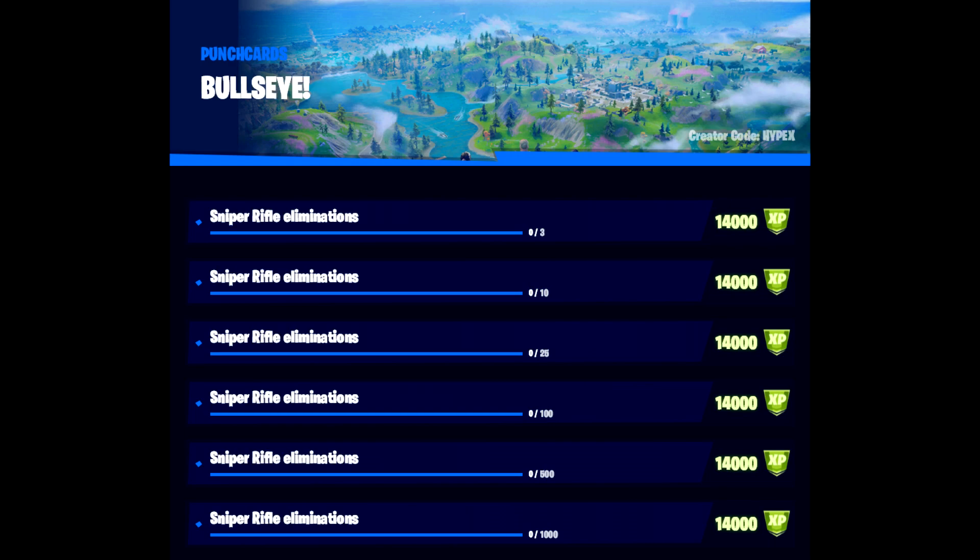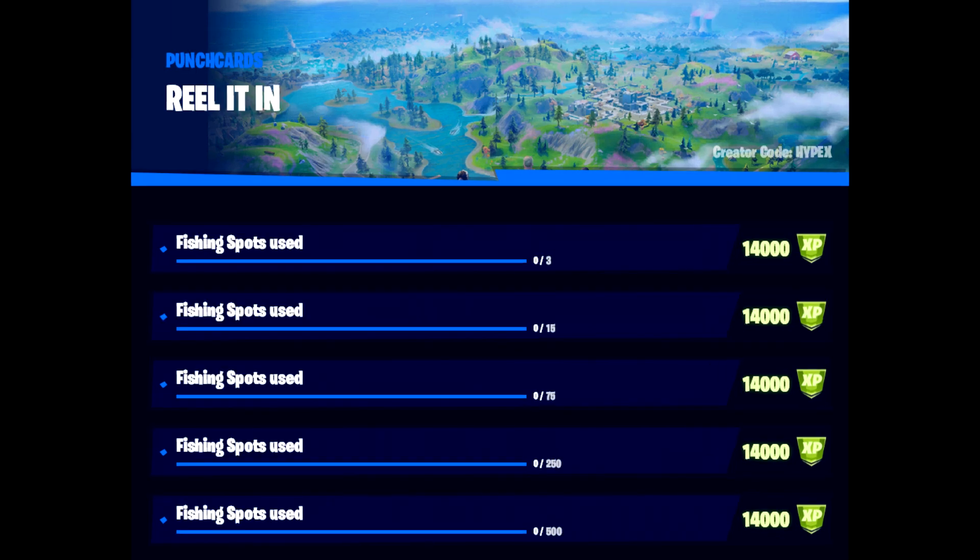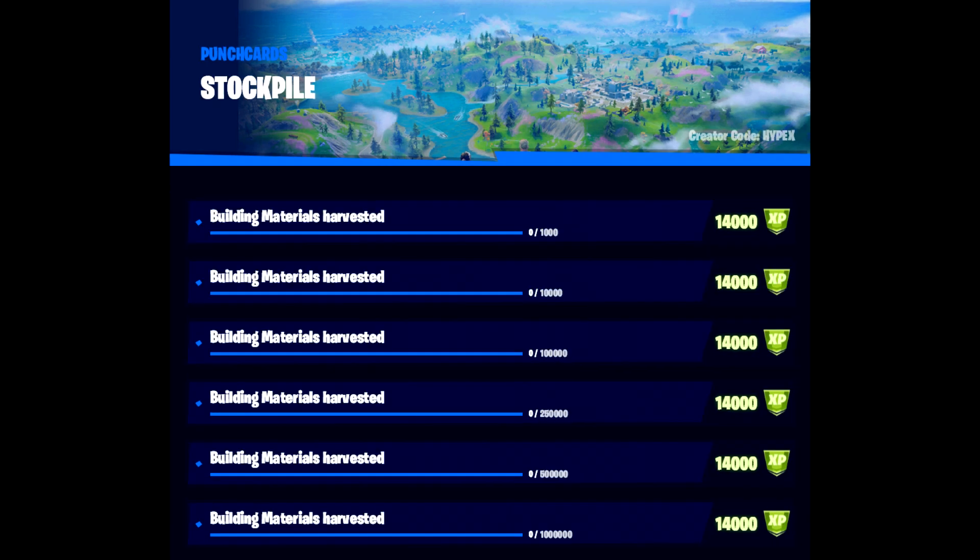The next one is Bullseye, which is sniper rifle eliminations. This should be a lot easier to get this season, considering there are a lot more types of snipers and they seem to spawn more often. We have Enforcer, which is just players eliminated — getting player eliminations in any way, shape or form. We then move on to Reel It In, which is fishing spots used — not how many fish you catch, but how many fishing spots you use. Then Stockpile, which is building materials harvested: wood, steel, and brick.